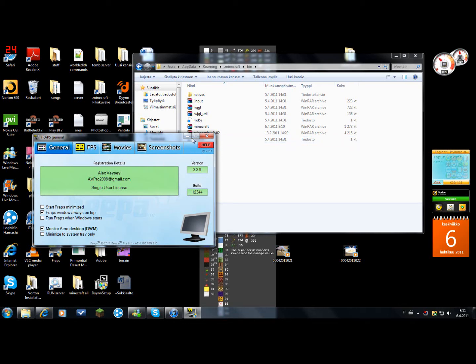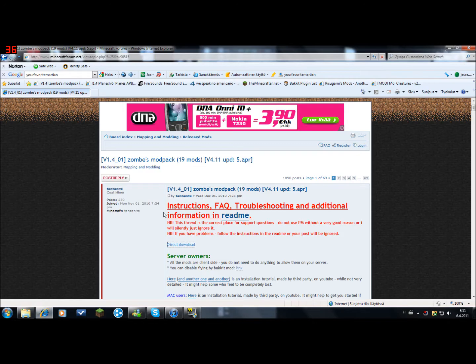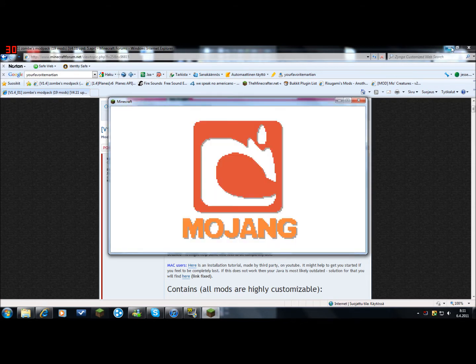Hello, it's jakami95 here, just a very quick update. I got the fly mode working for 1.4, so I'm going to show you really quick how to install it and show it working.